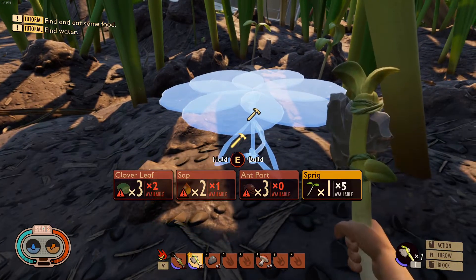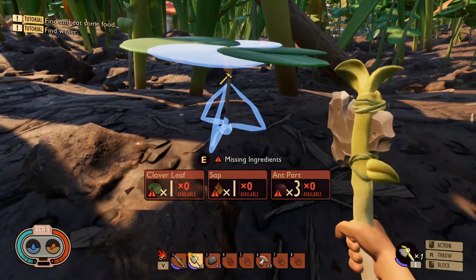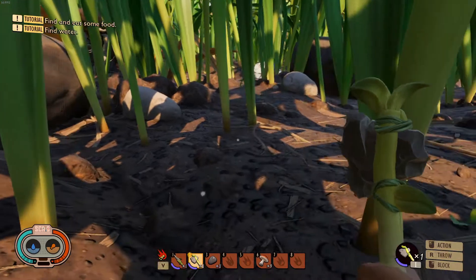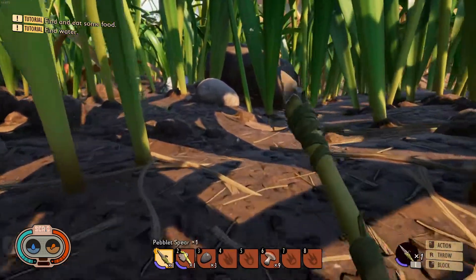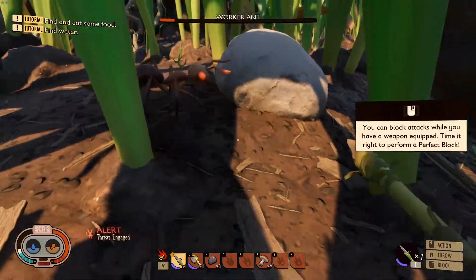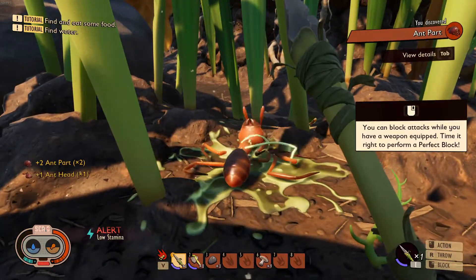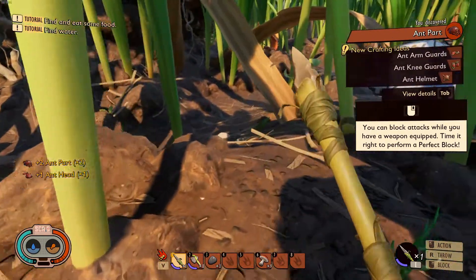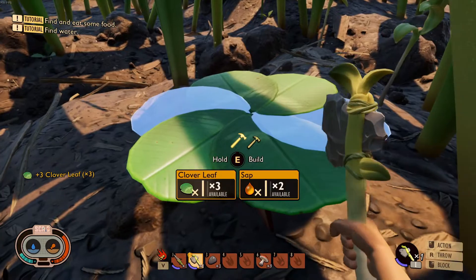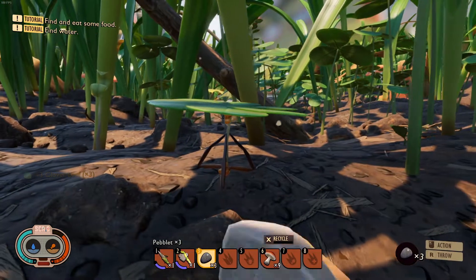I don't have all the items unfortunately, but I could maybe try and get them. Do we have an ant somewhere? There's one over here — hey buddy, come back! Alright, how many ant parts do I get from you? Two ant parts — we need more. Okay, and we can finish up the table.